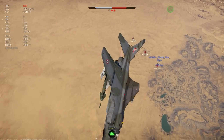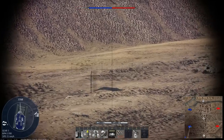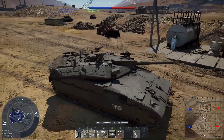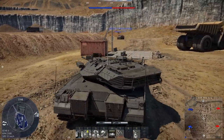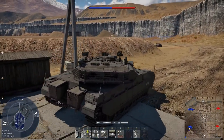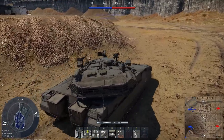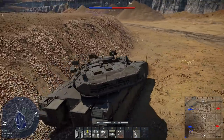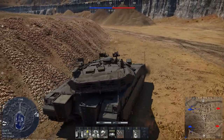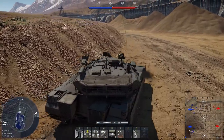Coming in at number eight is Israel. This is the newest full tree and it has some very diverse equipment — between the air and ground trees there is equipment from France, the USSR, Britain, and the US, and of course there is indigenously built Israeli equipment. Although Gaijin has been slow to implement more modern Israeli-developed weapons like Python air-to-air missiles or the Spice family of munitions, I think it can't be that far away. If you like Israeli-modified M48s and M60s, there are lots of Magachs waiting for you, and of course there is the indigenously designed Merkava.